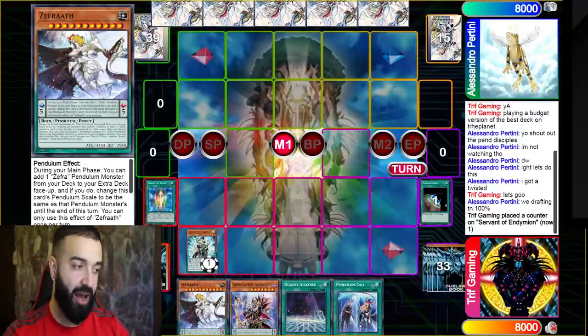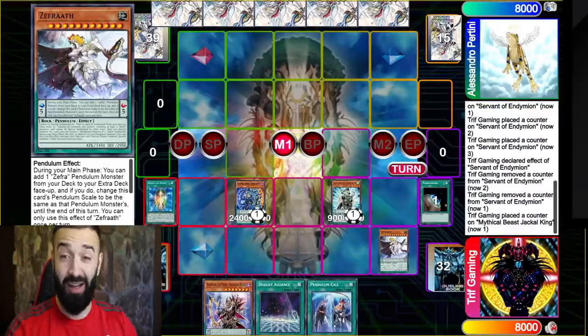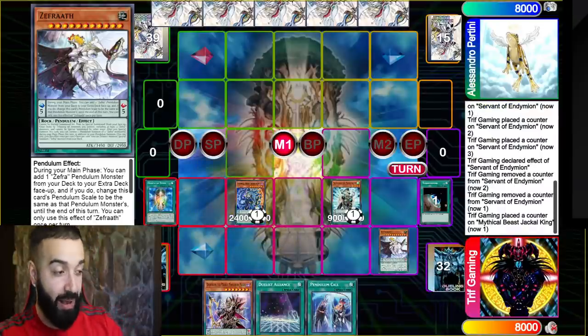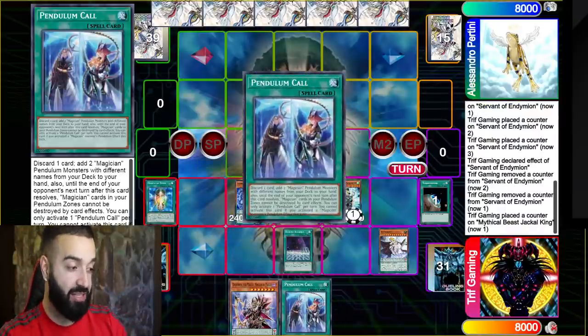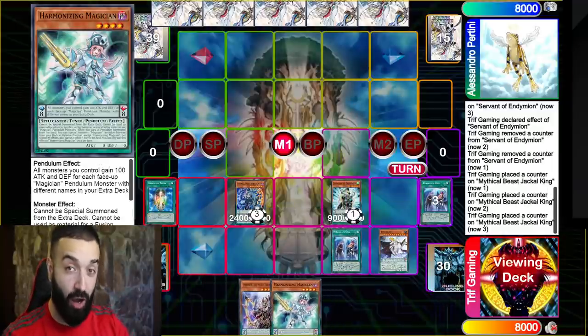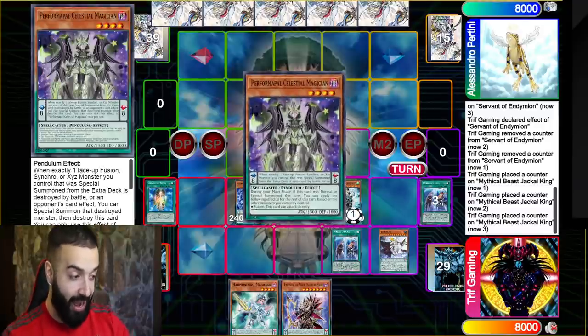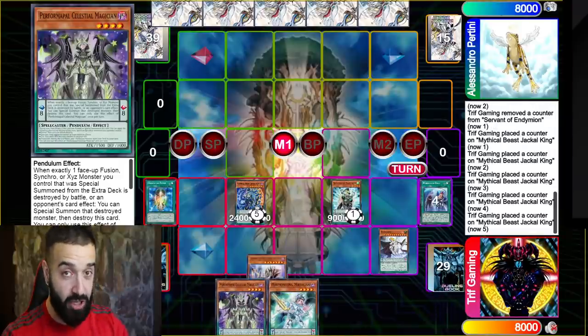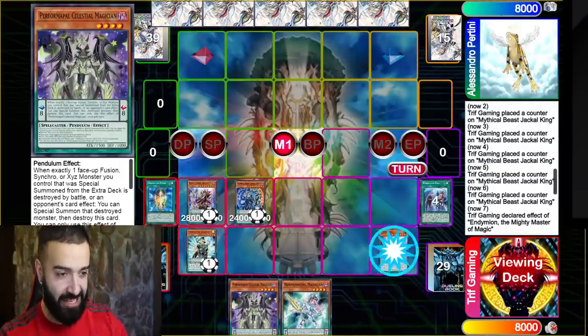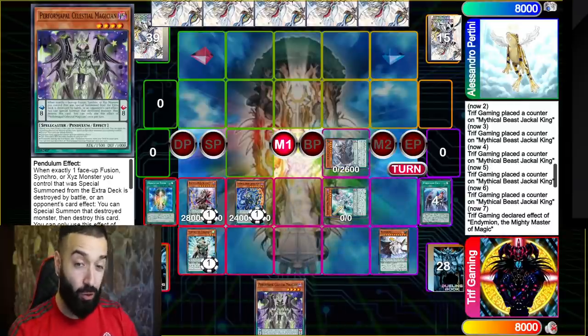Oracle of Zefra is maybe 17 cents, Jack of King is two cents, Pendulum Call is maybe 18 cents. Get out your piggy bank, get out four dollars, and you get yourself an entire pendulum deck. I hate to admit it but this is an extremely cheap deck — this is as budget as it gets.